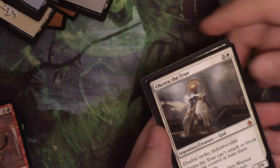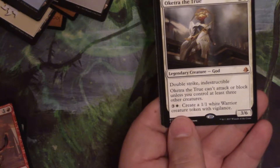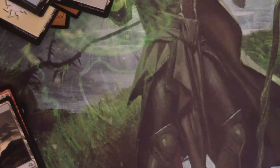And I have Oketra the True — nice little foil kitty cat god thing. No, mythic god. That's what I meant. Mythic and foil are not the same thing. Hazoret's Fervor, maybe — let's see what's underneath it. A nice little foil Festering Mummy. It's a common, but we're still happy.